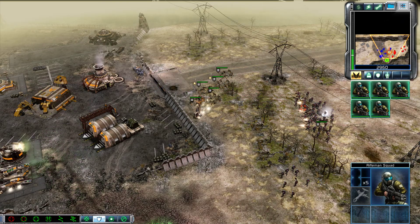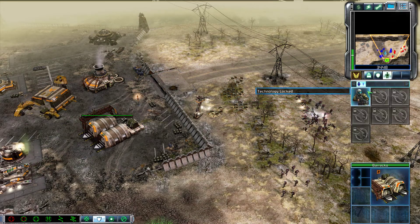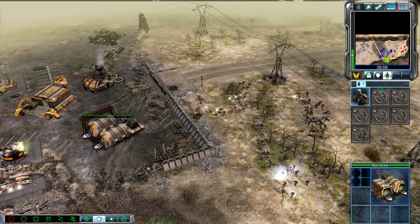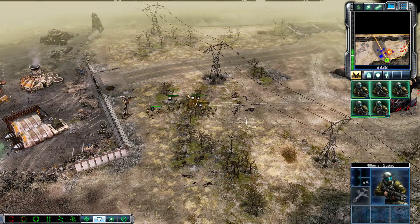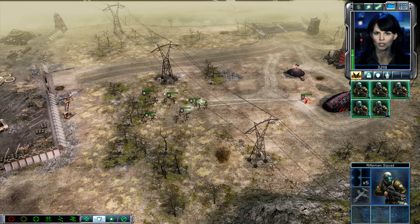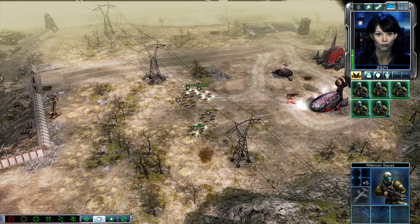Engage. Assault fire. Clear to engage. Commander, you need to push forward and destroy the Nod outpost guarding that bridge. I'm sending reinforcements now.